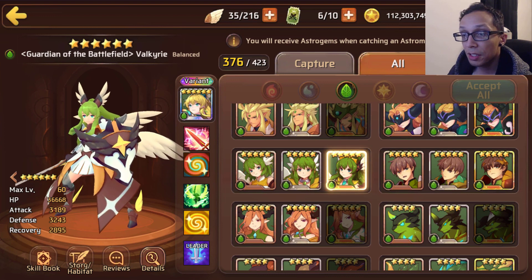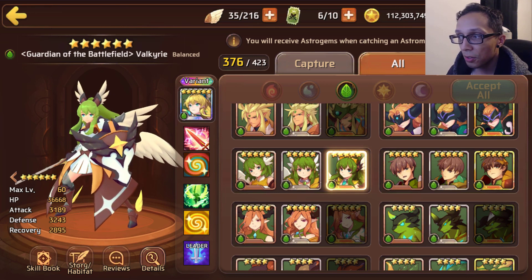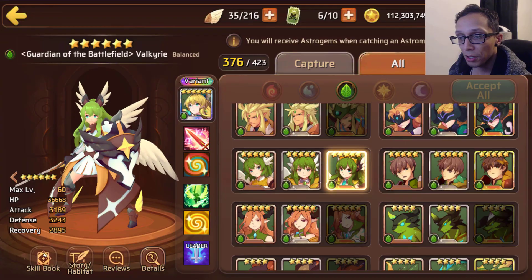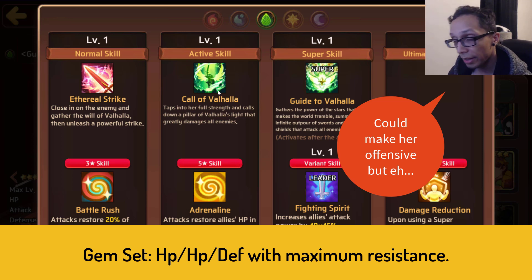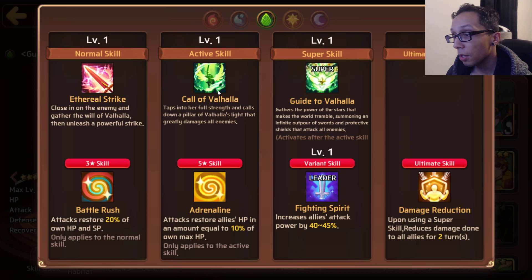Moving forward we have Wood Valk, a balance type coming in with 36k HP, 3.2k attack, and 3.2k defense - decent stat distribution. For her three-star skill she has Battle Rush, where all of her attacks restore 20% of her own HP and SP, meaning she is a self-sustainer who can reliably reach her five-star skill. For her five-star skill she has Adrenaline, where attacks restore allies' HP equal to 10% of her own max HP.